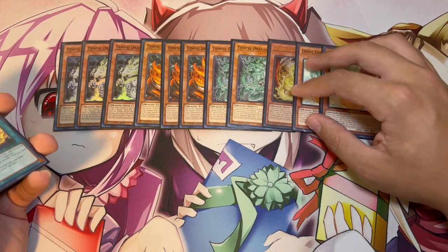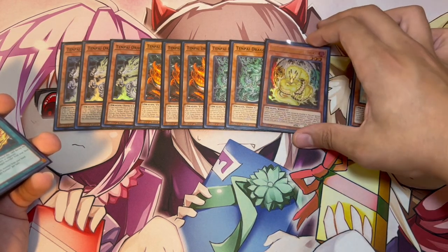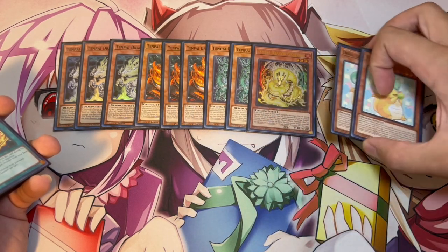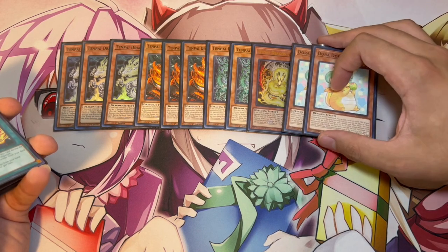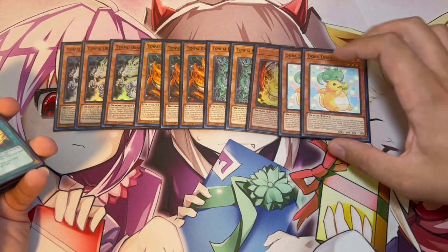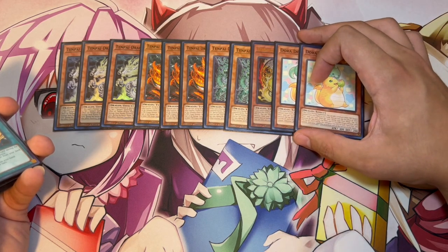There are so many different things you can do with Dorodora and Gunroku. I don't like opening Gunroku, though — I know there are times where you just normal summon it and tribute it to summon something else. The reason I don't like that effect is because it's just so susceptible to Ash Blossom and cards like Called by the Grave. That's why I would rather play these names, which are a little bit more impactful than Gunroku in my opinion.